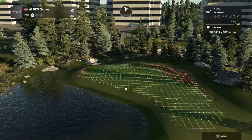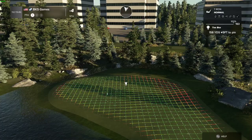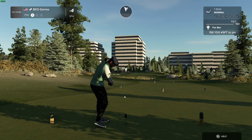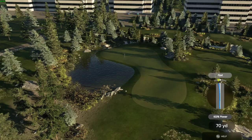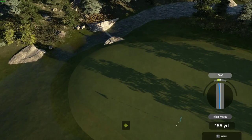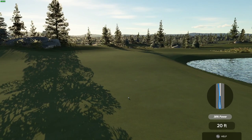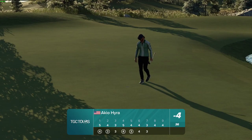Teeing it up now on a par three hole. Nicely done — here we go, 30 feet away. Looking very nice. Okay, let's go — this one is for par. All right, solid putt. After that hole you'll stay at four under par.